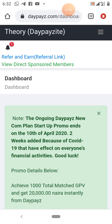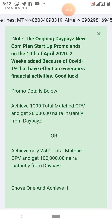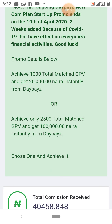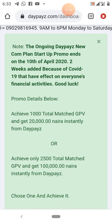In this video I'm going to show you how to upgrade from the Deposit package to the Builder package. There's a promo running now and it ends on the 10th of April 2020. If you achieve a total of 1,000 matched Group Point Value (GPV), you get 20,000 naira instantly as a bonus. If you achieve 2,500 total matched GPV, you get 100,000 naira instantly as a bonus — on or before the 10th of April 2020.